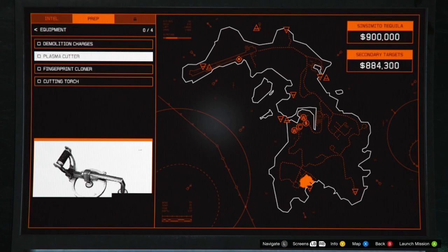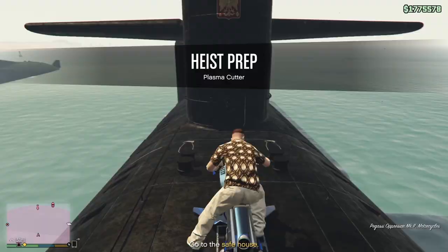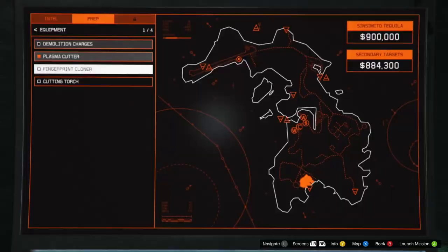For equipment, don't do demolition charges — you don't need those. Just go straight to the second option, which is plasma cutter or safe code depending on your primary target. Exit the submarine and hop on your Mk2. This prep is straightforward — just follow everything the mission tells you. There are no shortcuts. I had the plasma cutter, so I had to go to a location, blow up all the enemies, and pick it up.